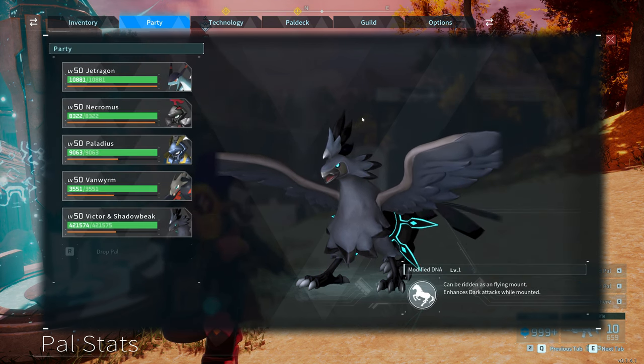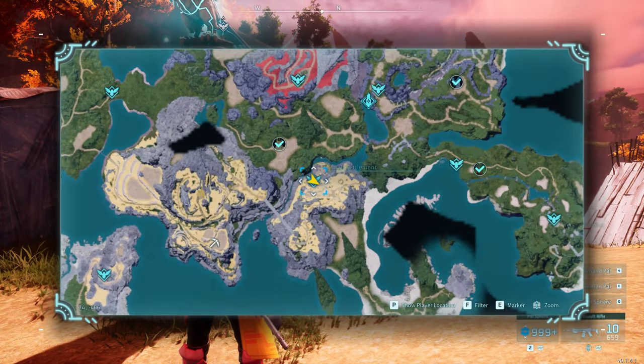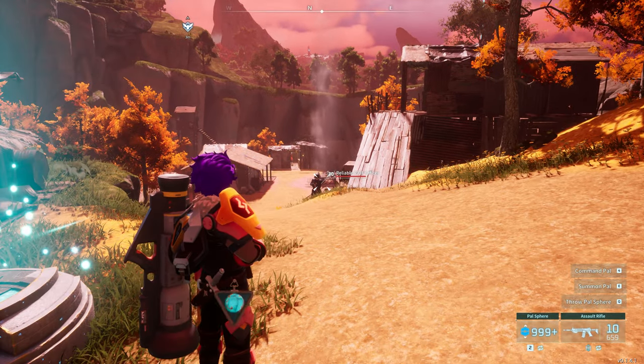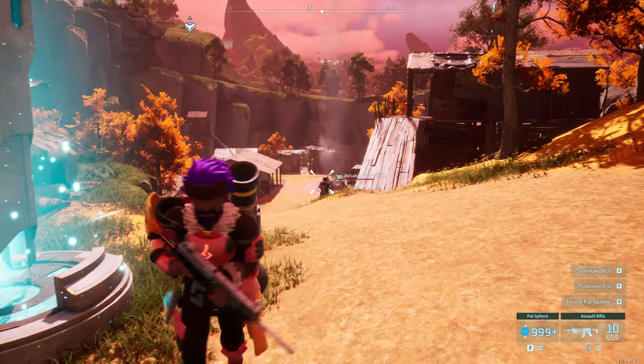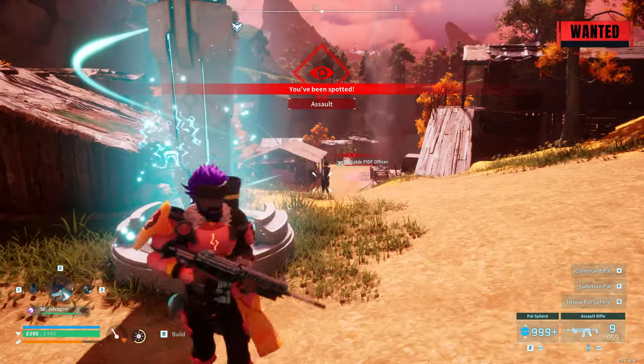So what I've done is I've come across to — let's have a look on the map just to show you the settlement. There are a few different ways you can do this. The settlement is probably just one of the easiest — everybody knows where it is. What you want to do is you want to become wanted and you want these guys, the PIDF officers, to chase you. So we just do a little criminal activity and we've been spotted.